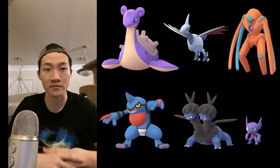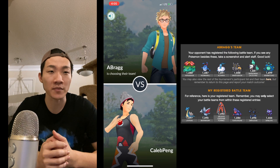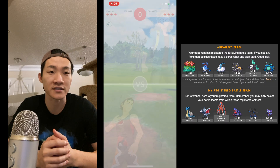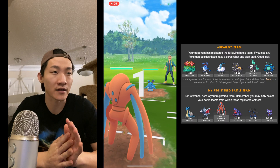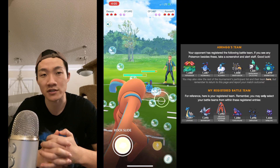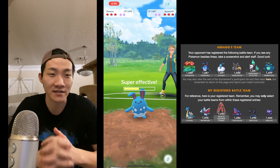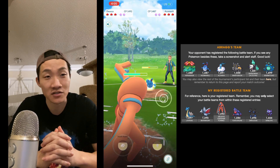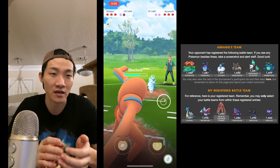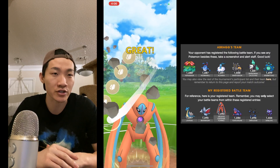Going into the first matchup, I'm against Abrag. I've played him before and know he's a top tier player, especially in Atlanta. I lead with Deoxys Defense, Skarmory, and Lapras. One of my big worries was if he didn't lead Bastiodon, because Deoxys Defense is really the only reliable counter for it. Lapras can beat it on a 2-1 shield advantage, but I didn't have that situation.